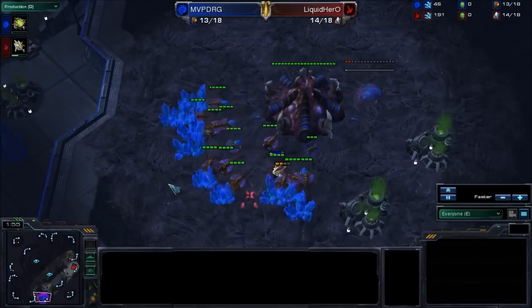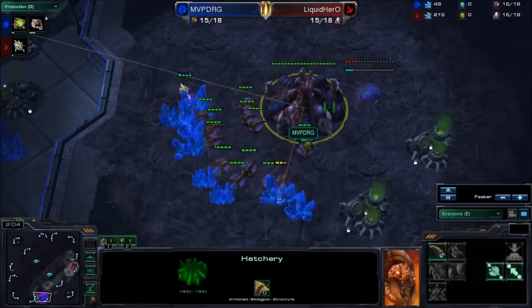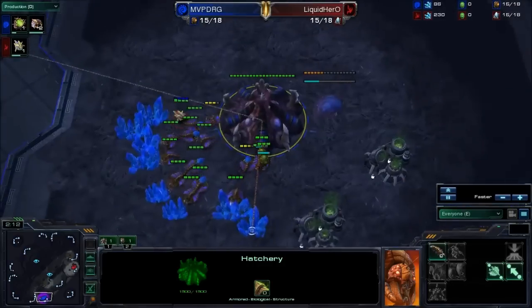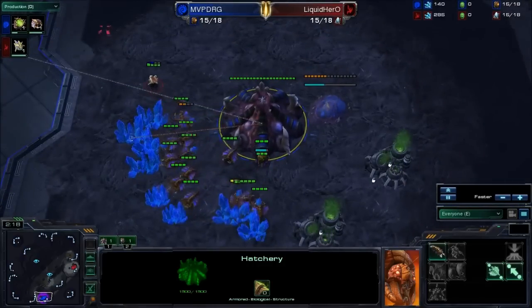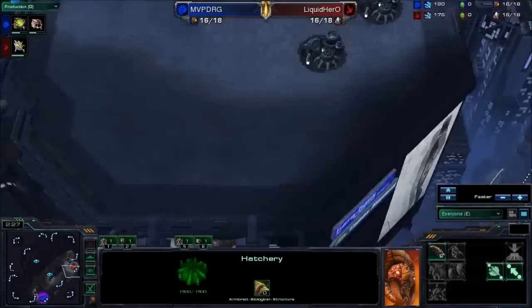We have a little bit of Probe harassment here, with one drone picking away at the Probe as well. A 15 pool goes down — same old story, same old build. We're gonna see probably an early hatch come out here if he can get it down, and if the Probe doesn't go ahead and block him. He's probably gonna continue following that Probe, just so he can know if he wants to block or anything.